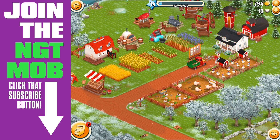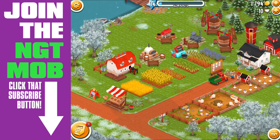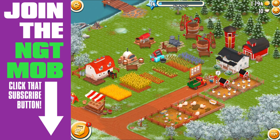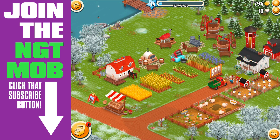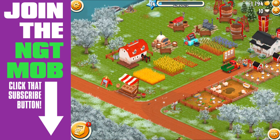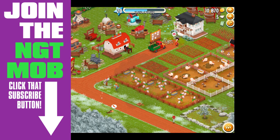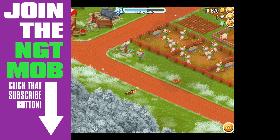Emily's going to harvest her farm now - she's been patient. I asked her to hold off because I wanted to record this as soon as she leveled up to level 14. She has all these crops sitting here and has been itching to farm them. Now we're going to cut to my farm so I can show you what happens once the time is up for Tom and exactly how many diamonds he costs to reactivate.